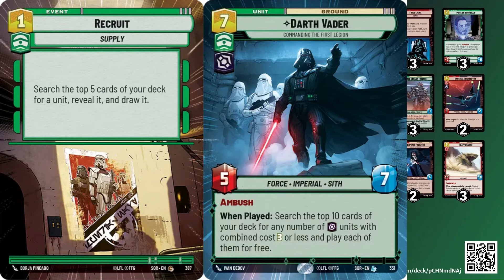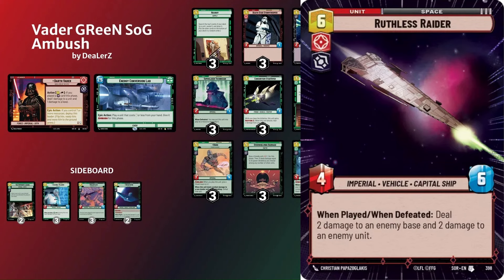I always played two in my other list from Set 1, but I think even more so now because of how we are looking for different resources. As the game goes on — let's say by turn six you've had five draws, you've drawn 10 cards, you're 16 cards through your deck — so every time you're using Recruit from there on out you're really increasing your chances of finding what you're looking for. This list feels really good.